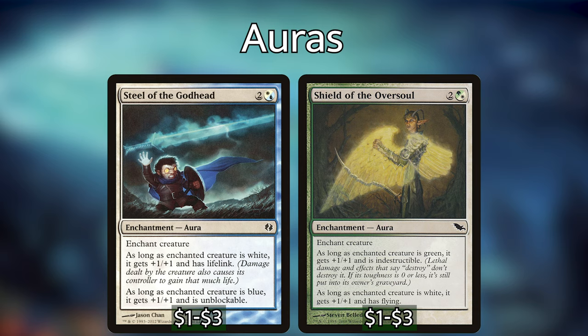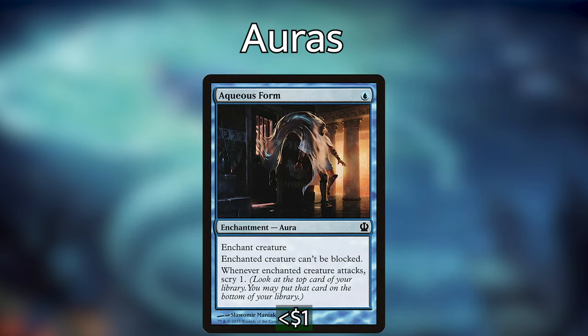Shield of the Oversoul, as long as the creature is green, gives it +1/+1 and indestructible; as long as it's white, it also gets +1/+1 and flying. So this will give Tuvasa indestructible and flying, getting her over our opponents' defenses. Steel of the Godhead gives the creature lifelink as long as it's white and makes it unblockable as long as it's blue — super useful for making Tuvasa very difficult to block. We also have Aqueous Form, a super efficient one-mana aura: the enchanted creature cannot be blocked, and whenever it attacks we can scry.